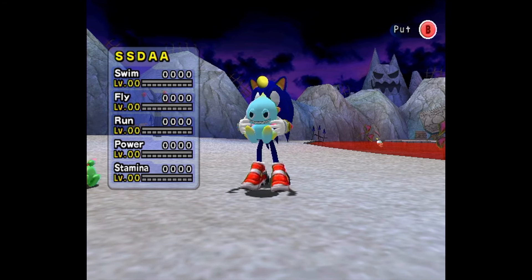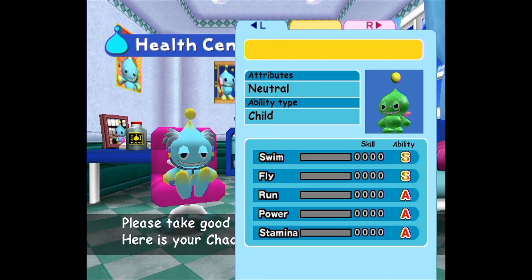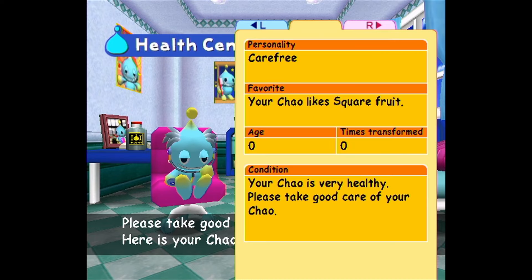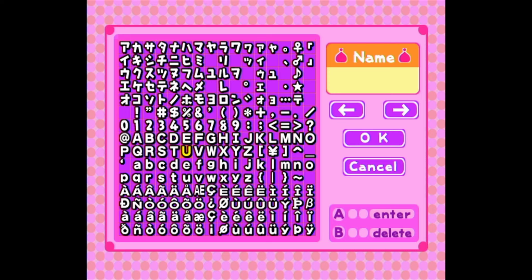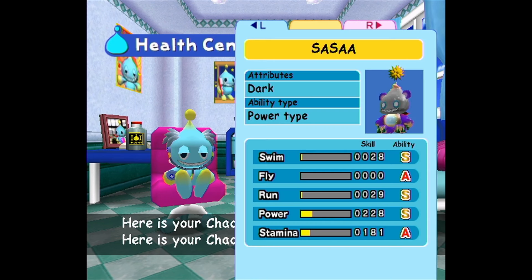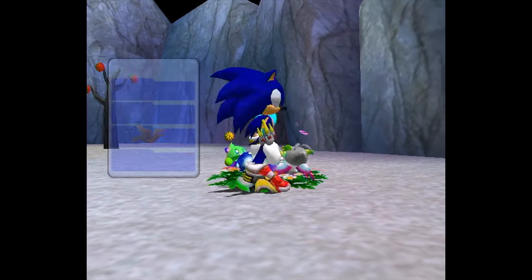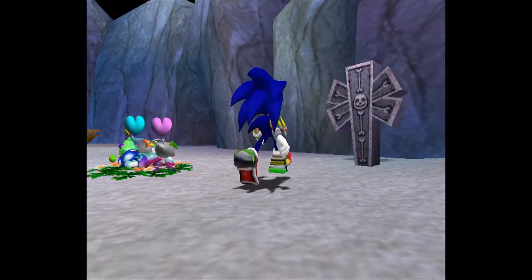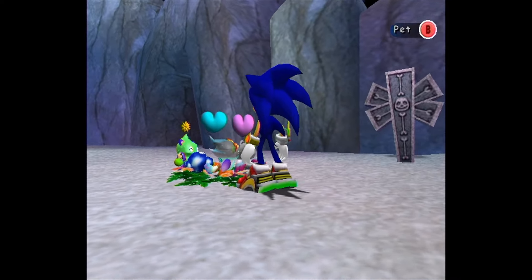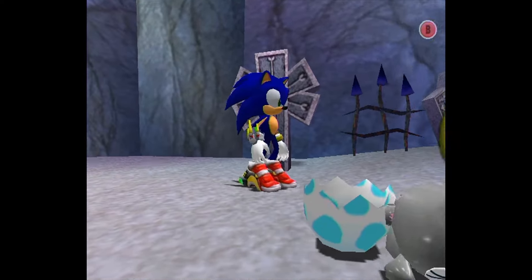You want to repeat this process until you get Chao that are mostly B and A grade. From there you'll have more than likely desirable physical traits as well as a good gene pool for new Chao to inherit their stats from. Optimally, if you can manage the resources, you want to breed at least a few pairs of Chao at a time, with each pair being as varied as possible from the next. If you can keep this pace up for a couple of hours — doing nothing but farming rings and breeding Chao — you'll be pumping out multiple S-rank Chao in no time.